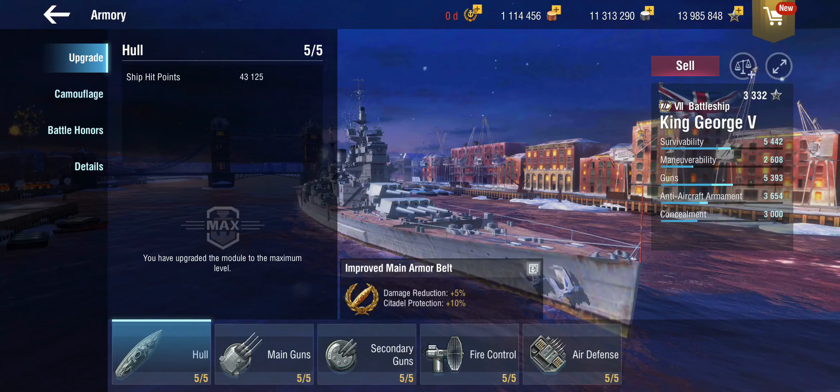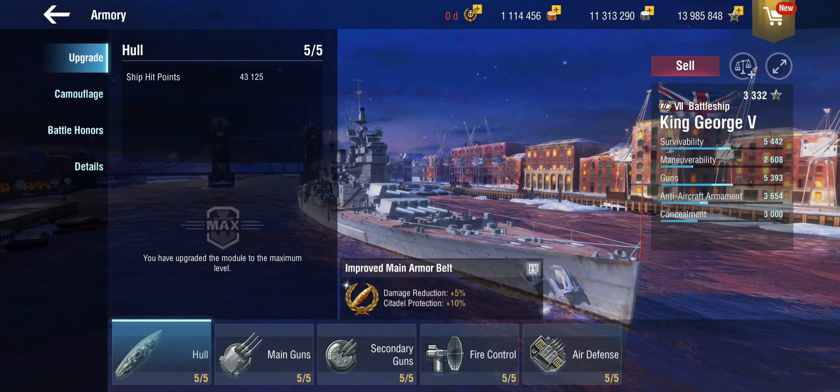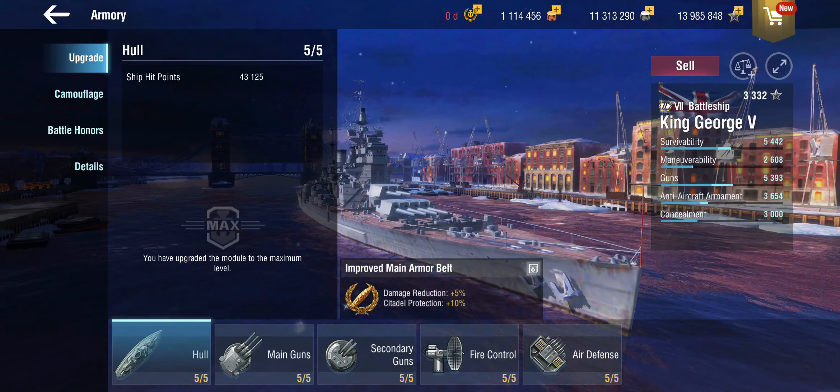We're going to start out with the King George V, the tier 7 British battleship, which was not great previously. I did not enjoy this ship an awful lot, and I think that was a pretty common sentiment. So what have they done? They've reduced the main battery reload, given her an extra 4% dispersion improvement, and a little bit of small calibre AA.